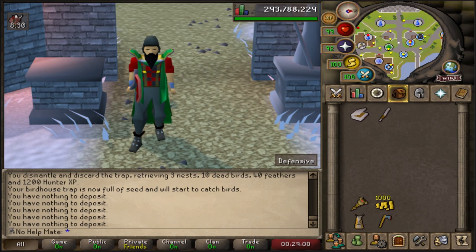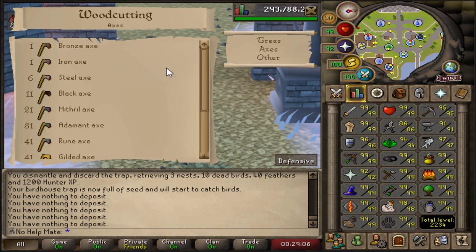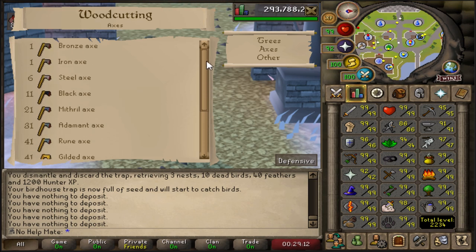Next let's talk about types of axes for woodcutting. You get the bronze and iron axe at level one and can upgrade from there. Woodcutting is pretty fast at lower levels — getting to level 41 won't take too long. On an Iron Man account, getting the rune axe is the key challenge. What you can do is kill Tree Spirits — I have a guide on my channel for those. They're fairly easy to kill, and after completing Lost City you can safe-spot them, train your magic a little bit, and eventually get a rune axe drop. They also drop a ton of nature runes for your lower level Iron Man account.